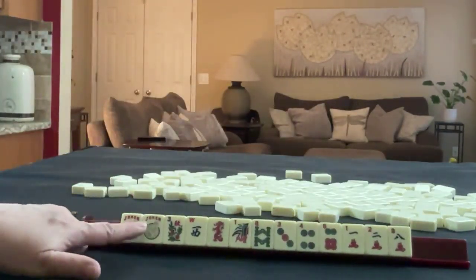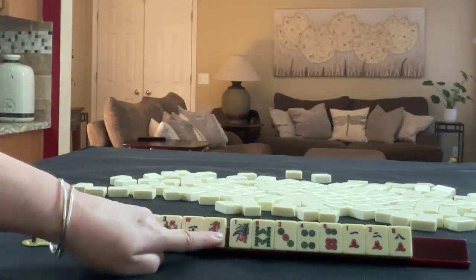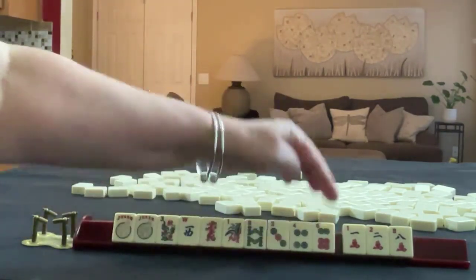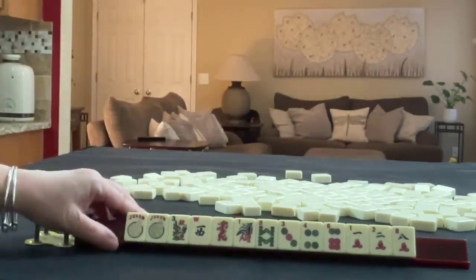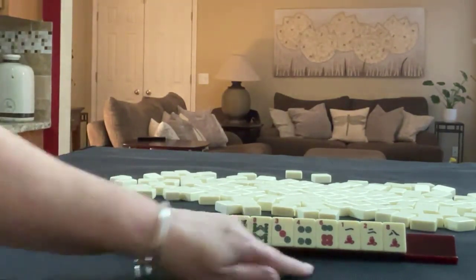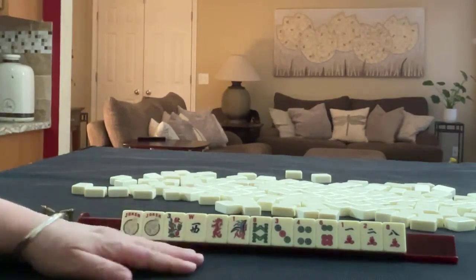We have two jokers, a flower, a west, and a red dragon. In bams, we have a one and an eight. In dots, we have three, four, six. In cracks, we have one, two, eight. So we don't have any multiples. We do have a couple of jokers and a flower. With these tiles, what would be your focus and what would be your first pass?